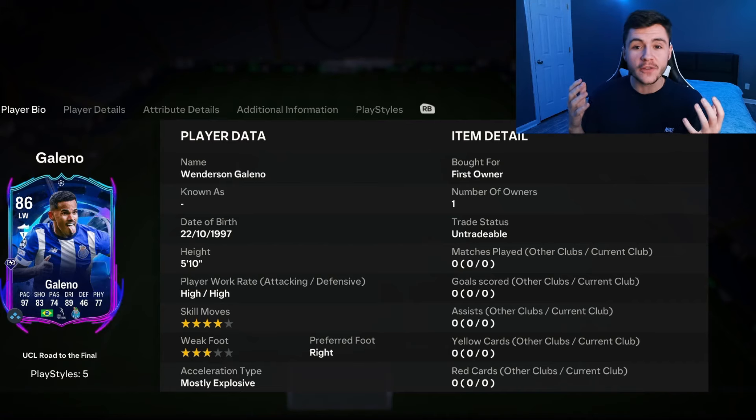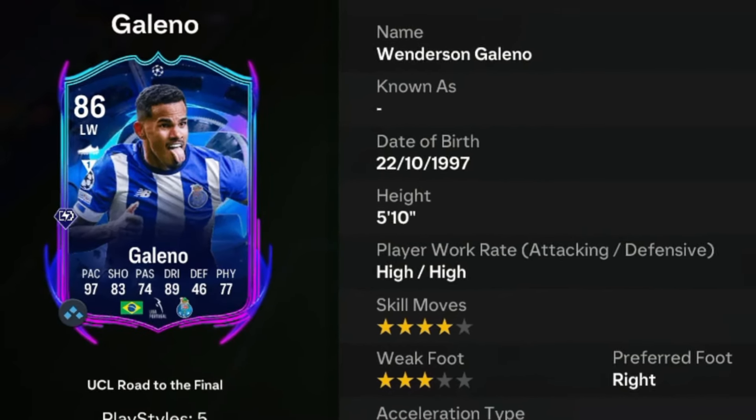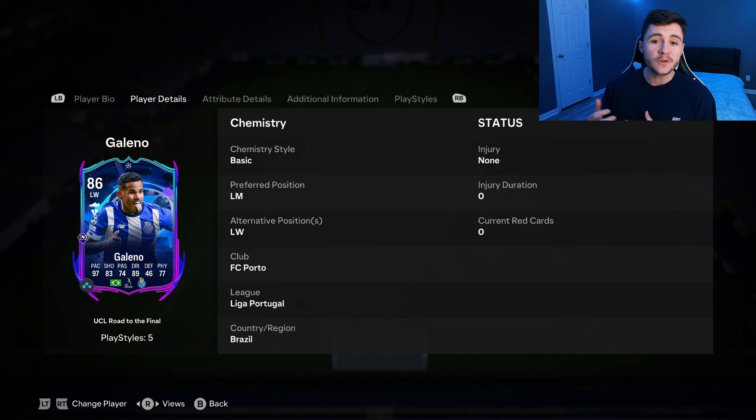In today's video we go ahead and check out another objective card during the road to the final promo — it's none other than Galeno. Galeno is an 86-rated card with high/high work rates, right-footed, 4-star skill moves and 3-star weak foot. He doesn't have much versatility, which is a tad bit unfortunate — he can play the left mid and left wing positions.